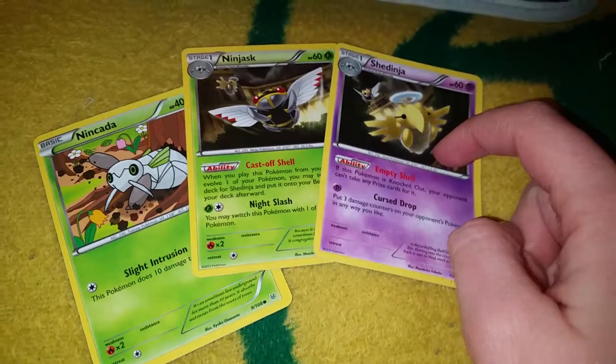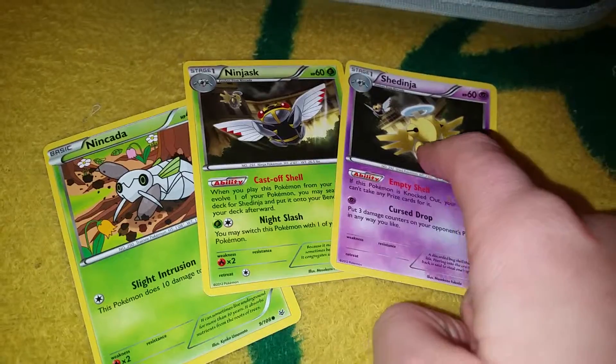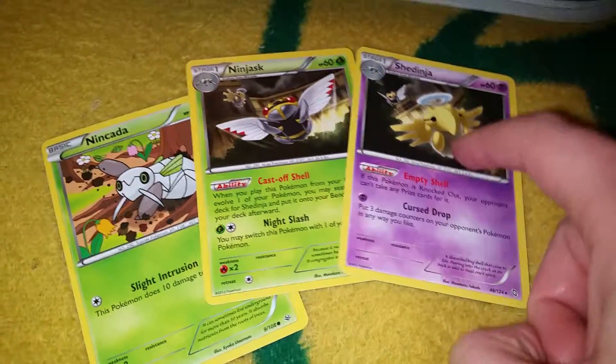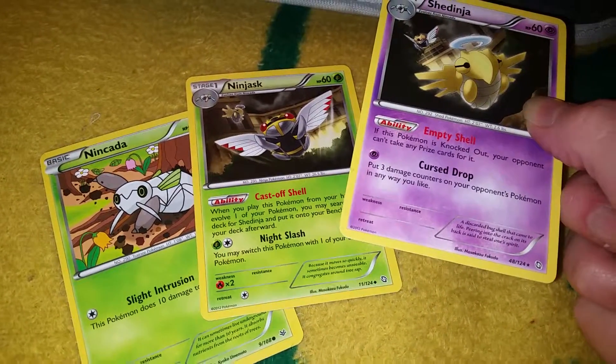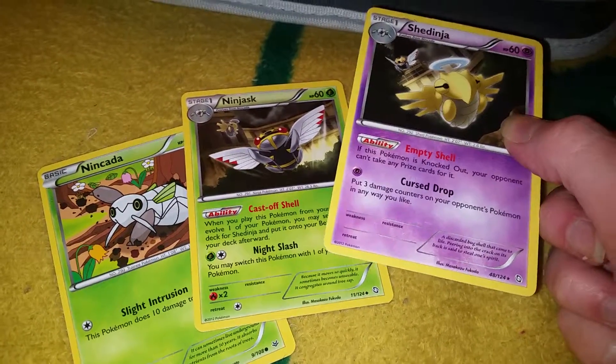When this evolves into this, it drops this — which, if you know what a cicada does, it loses its skin before it comes out of the ground. So that is what this thing is. Basically, it's pretty creepy. The Pokedex description states: 'A discarded bug shell that came to life. Peering into the crack on its back is said to steal one's spirit.'